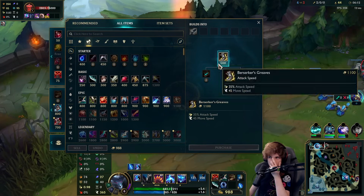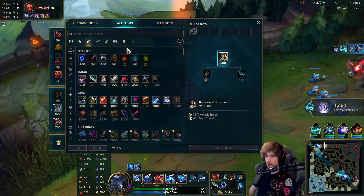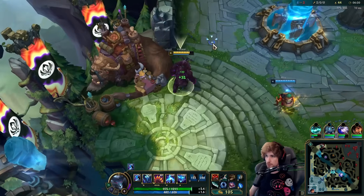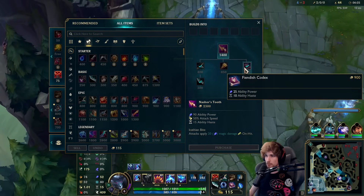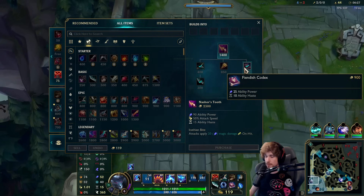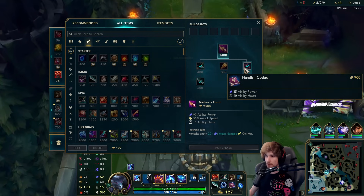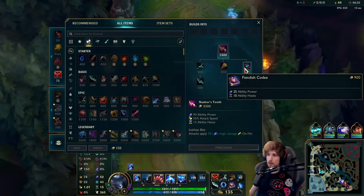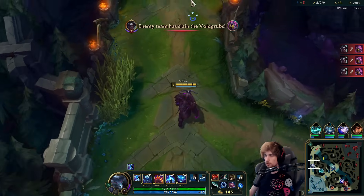We can actually complete the Berserker's Greaves for attack speed, but we can also start building into Nashor's Tooth immediately. I like going for this item because it provides 25 AP, but most importantly it provides ability haste. Since we're winning top lane very hard, I think it's a good call to go for ability haste so I can spam a lot more. It all comes down to my QE in this matchup.